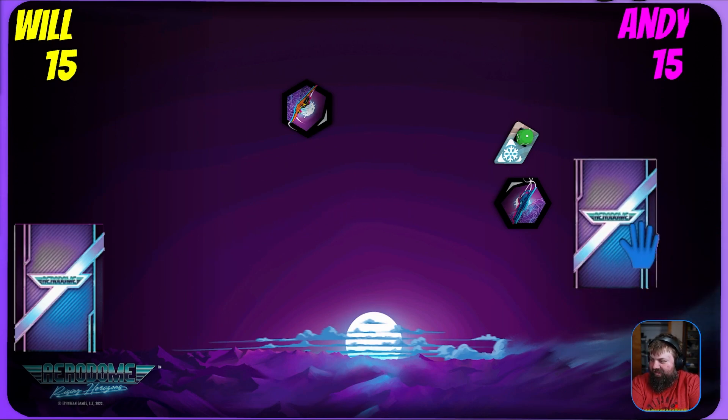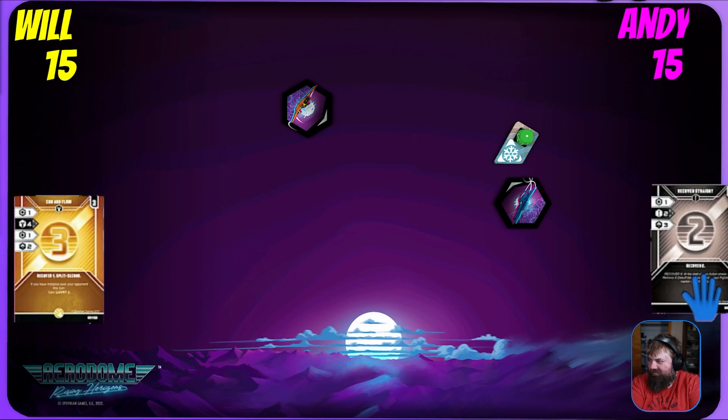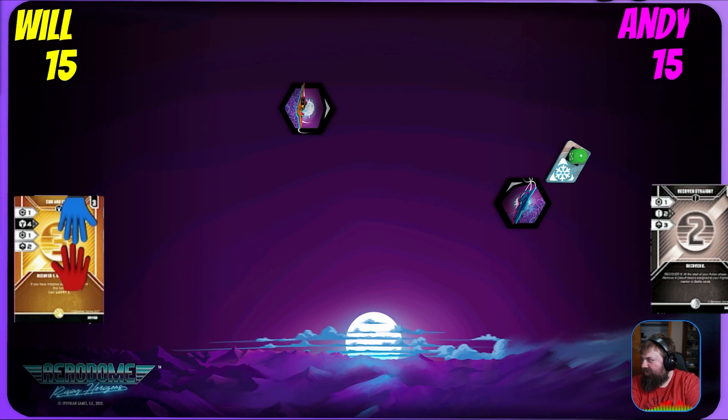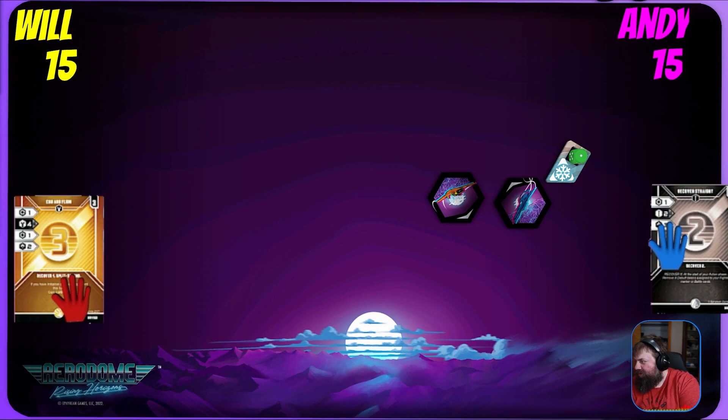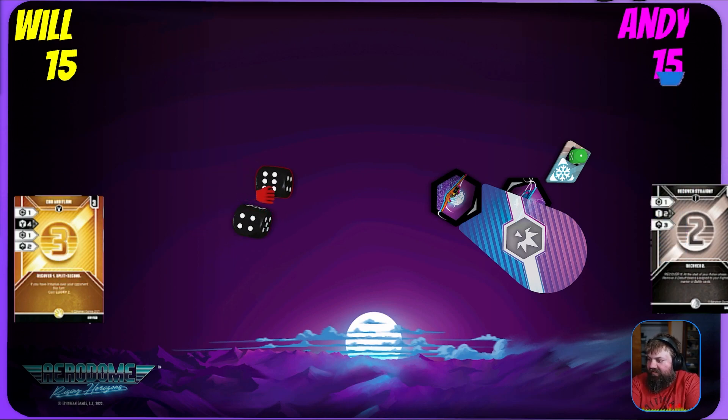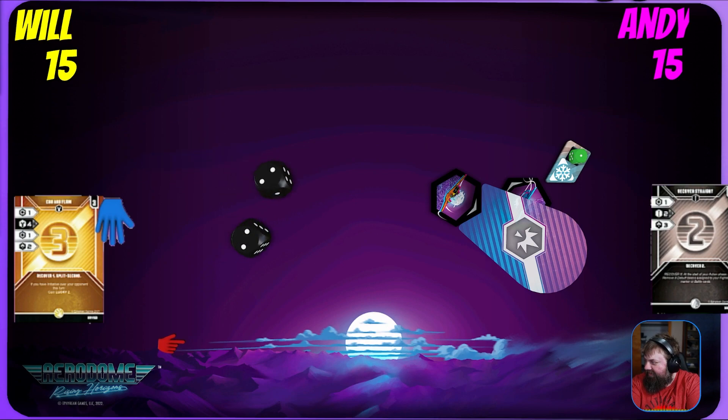Will seems to be confused about what card he wants to play. Andy putting it in. This is a one versus a three, so it's going to be a rotate one left for Will. Going to do the four — beautiful clear. Will rotates one left and we're going to get our first shot of the game. This is a two-dice shot with Lucky Two — Lucky means rerolls, get up to two rerolls, five or six are hits. No hits; giving it rerolls — and no hits there. The shot whiffs.